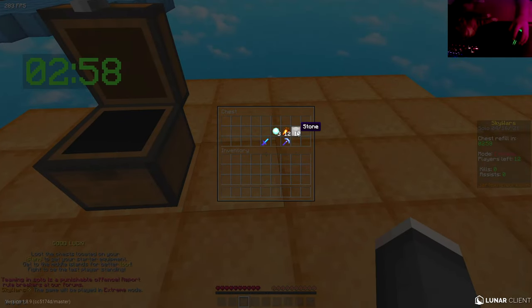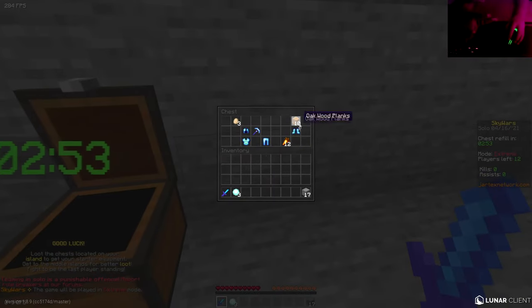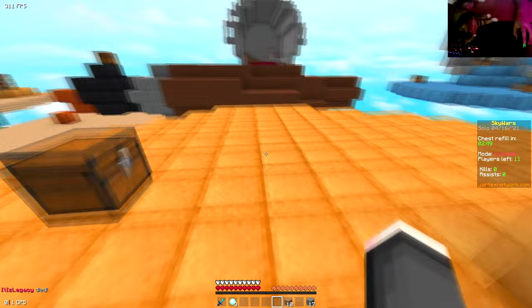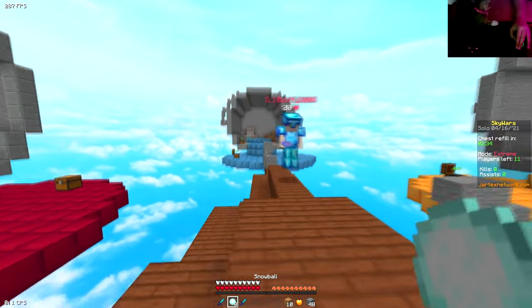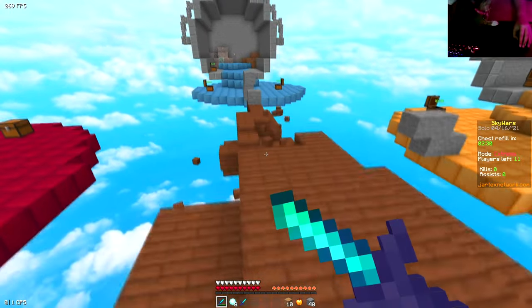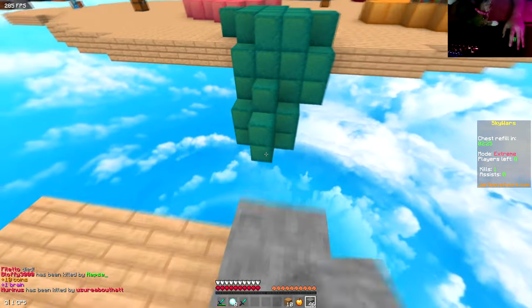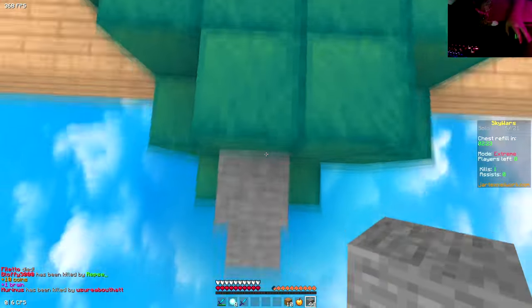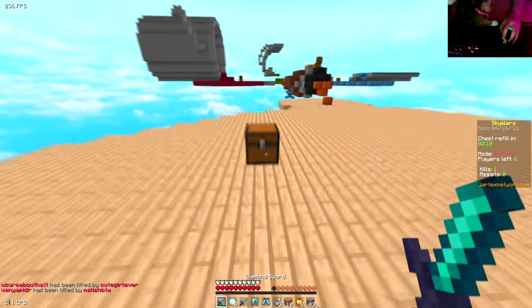All right guys, first game and we're playing with my cat. I hope you guys like my new render settings — I changed them quite a lot because sometimes I don't like the renders and I want to change it. I made these myself. That was a nice combo. Let's just go to mid here and hope for the best. I actually really like this map — it's really small, and if you guys know me, I really like small maps.